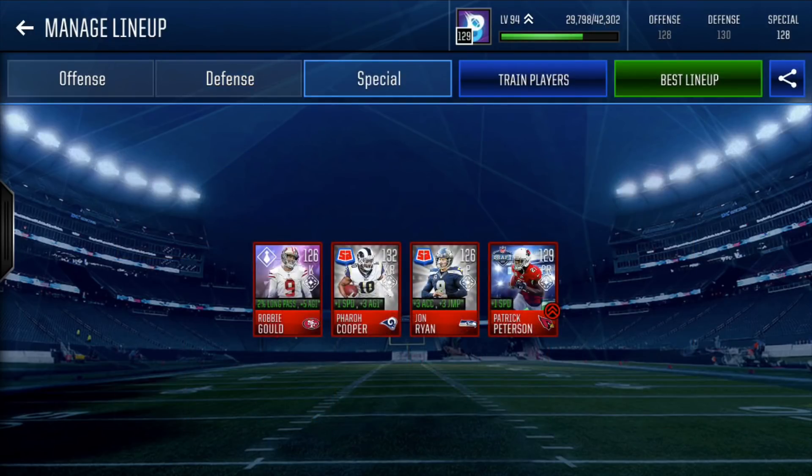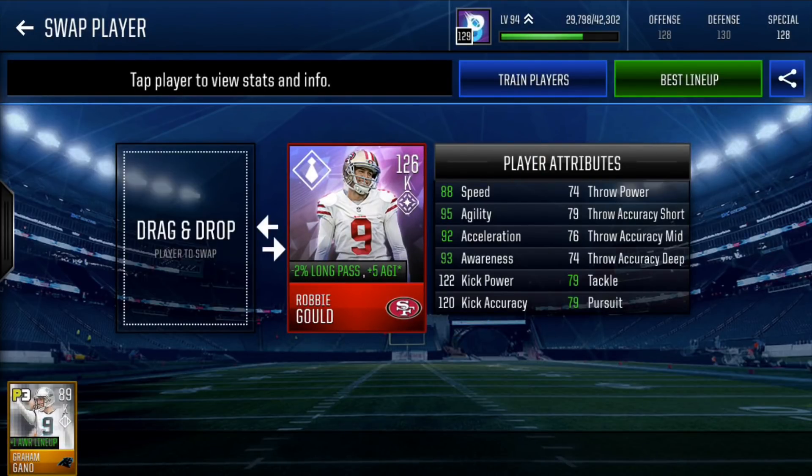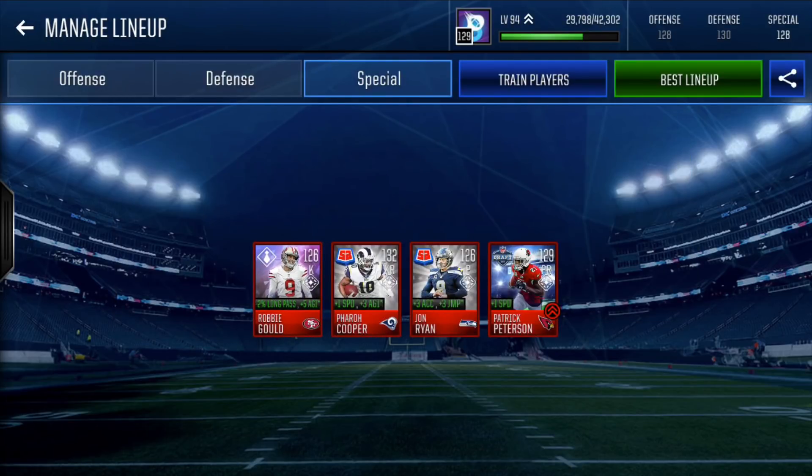To finish with our special teams: we have Robbie Gould — 126 overall, minus 2% long pass, plus 5 agility from the Boss promo. His kick power is 122, kick accuracy 120, and that plus 5 agility is an amazing boost for the rest of the team.